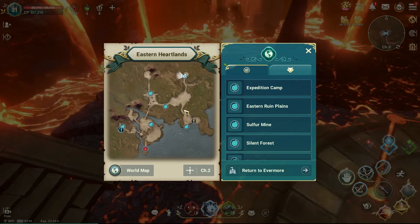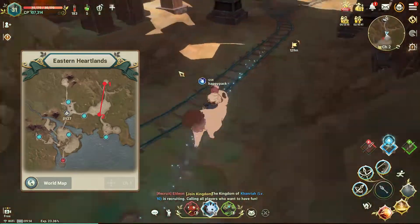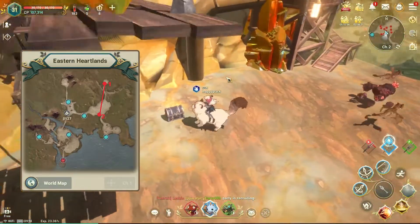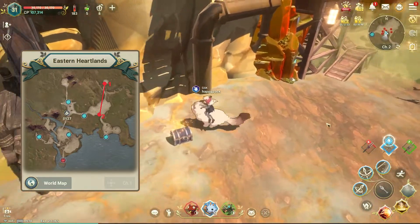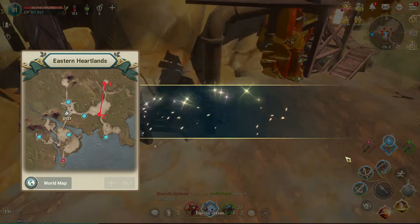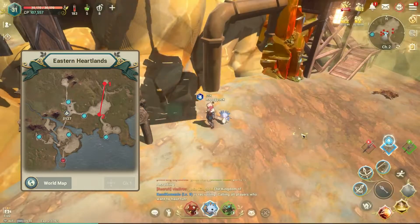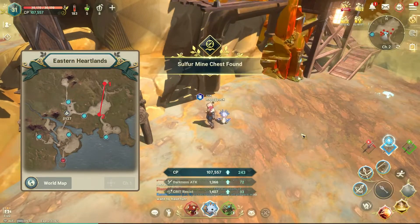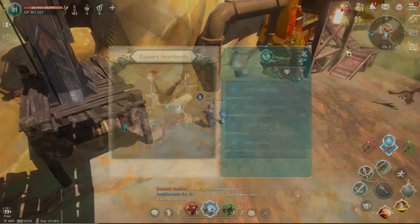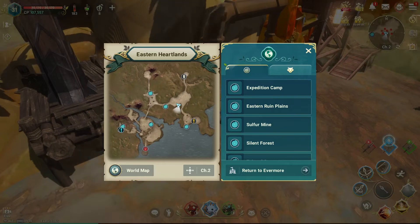Next is to path south to the river, go to our second spot to find our first treasure chest. We then want to go back near our starting spot at the sulfur mine to go to our third spot and find our second vista.